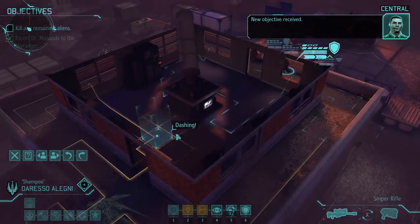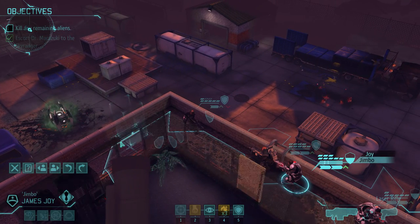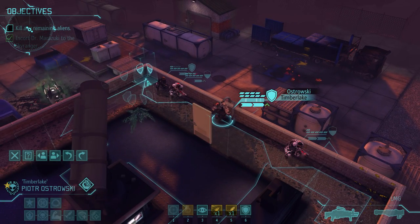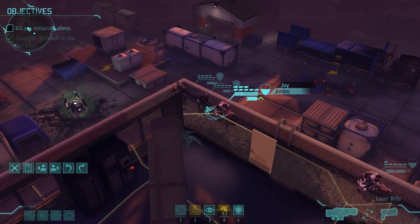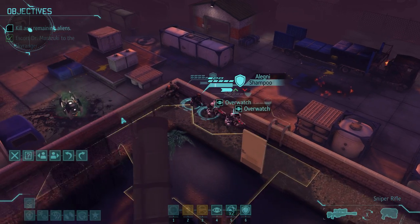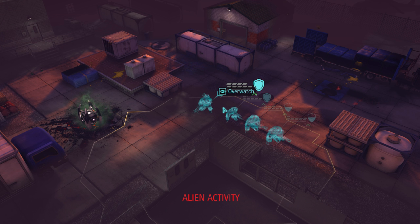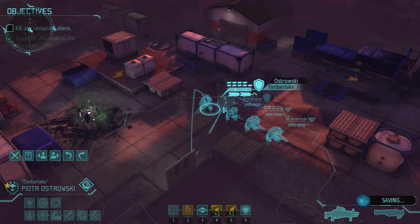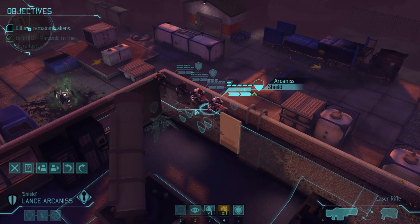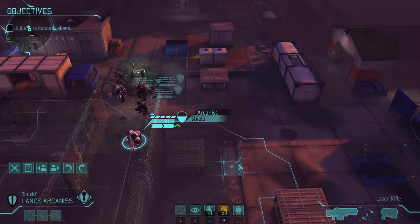I've never understood this part. New objective received. Why, if we did the objective, would we have to then put ourselves in harm's way again? I remember dying at one point on this mission in this almost exact same scenario. And this is where I learned that having the height advantage doesn't give you defensive bonuses, just offensive bonuses. I think what we do here is head out and start trying to find them.